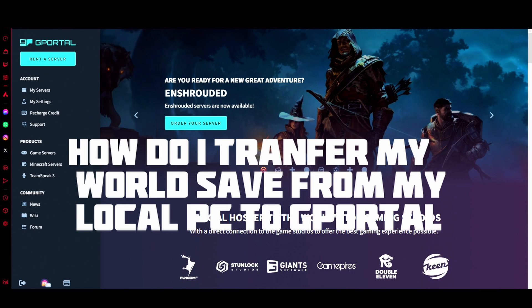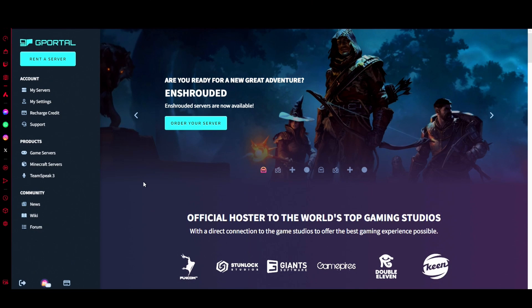Hey everybody, welcome back to another video. In today's video I'm going to show you how to transfer your local save world to your GPO server. First off, you're going to need a server — if you haven't got one already, head over to GPO's website. Server link is in the description and you'll get 10% off.